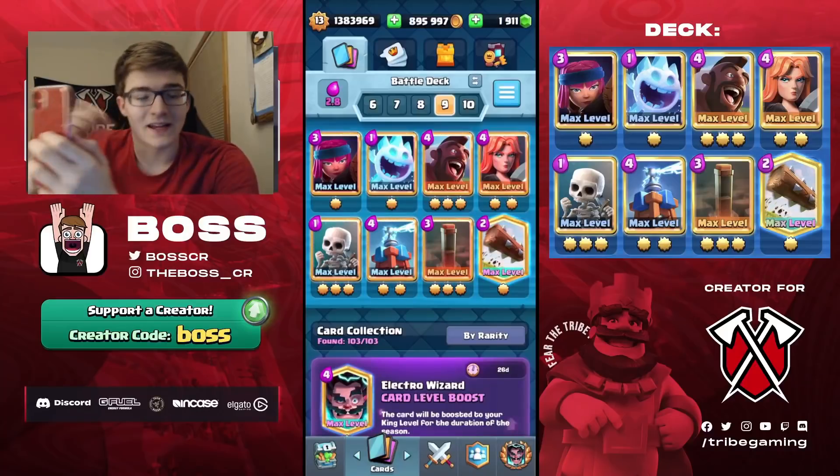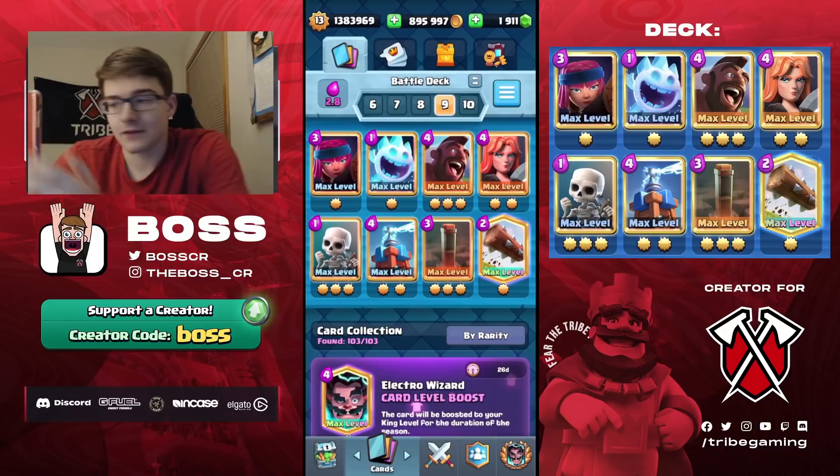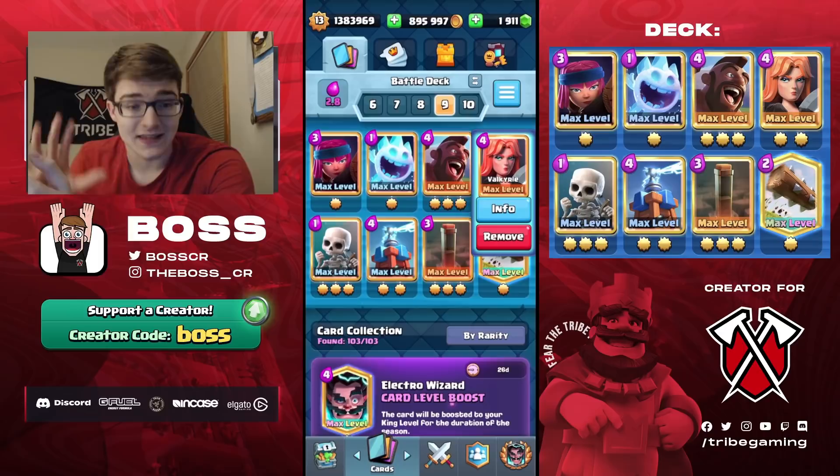What's up guys, Boss here. In today's video we're going to be using the best hog cycle deck in Clash Royale right now. You can see here it's 2.8 average elixir cost, and it's got the Firecracker in it, which has synergized so well in hog decks for a while now. The Valkyrie is essential because of all the Royal Hogs.